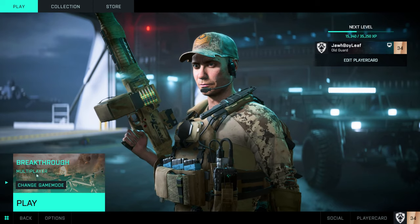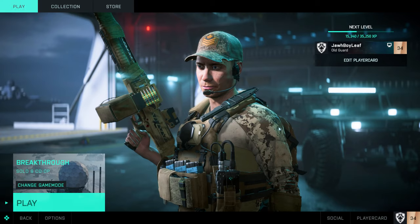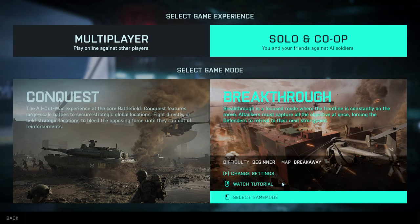To set up a bot game on the main menu, you're going to click on the game mode and switch it over from multiplayer to solo and co-op. Once you have done that, switch the game mode from conquest to breakthrough and leave the bots on easy. This will help concentrate the amount of enemies you run into, giving you free kills you would need to unlock those attachments.